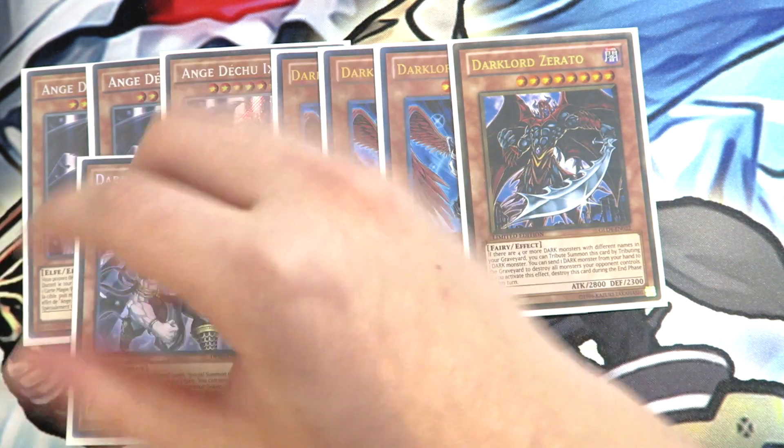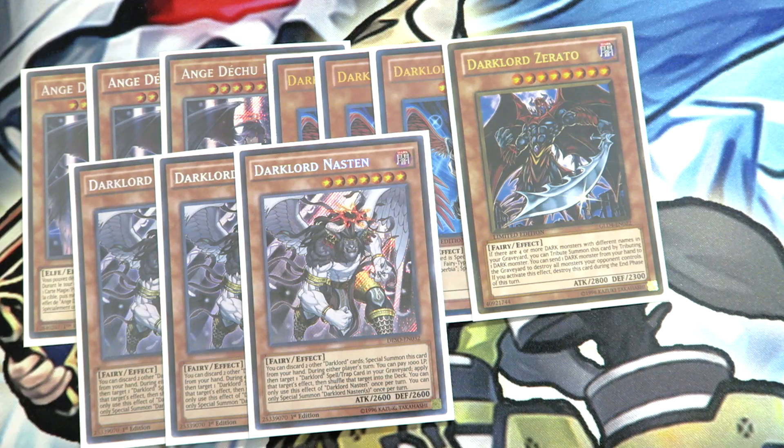For your other Dark Lord monsters, Triple Dark Lord Nastin. In my previous deck profile for the channel, I only played two copies of Nastin, but I realized how important Nastin is to have in your hand — being able to pitch your trap cards and spell cards to the graveyard to bring out a 2,600 body. It's just very essential in the Dark Lord deck, so Triple Nastin is really amazing.